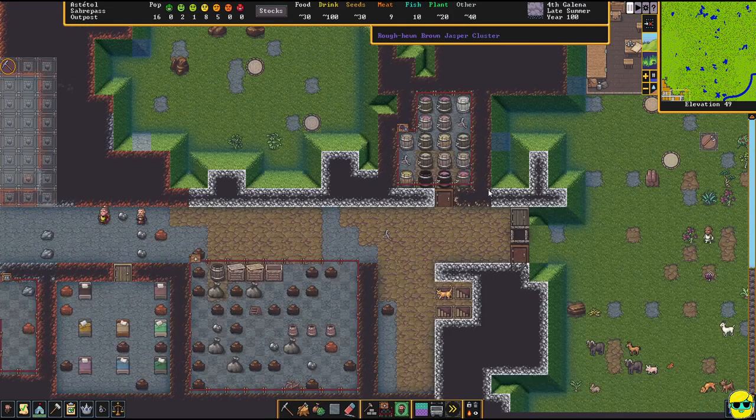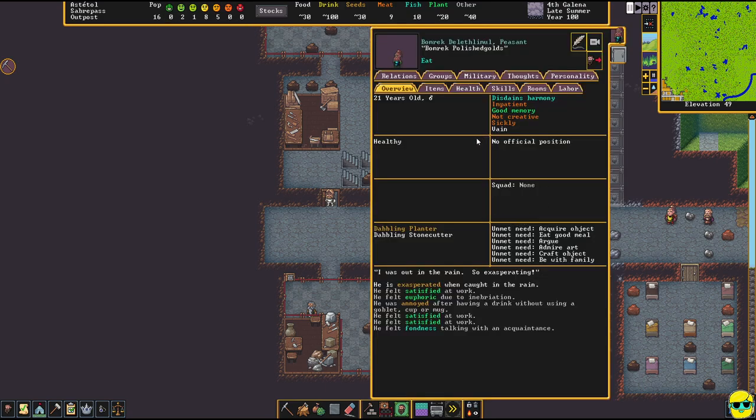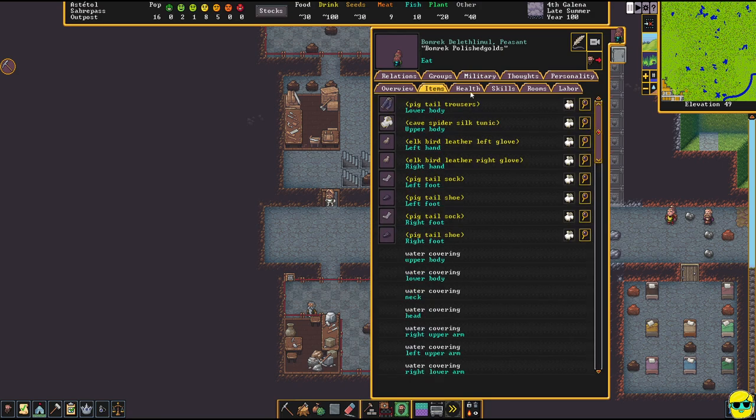I see a dwarf with a sad face — you want to keep your people happy. In the upper center of the screen you can see their moods. Left-click on them and in the bottom box you can see why they're unhappy. This person was annoyed drinking without using a goblet, cup, or mug, and didn't like being caught in the rain. Since most of our dwarves will now be underground, being caught in the rain won't be a problem. You can also see their unmet needs: a good meal, admiring some art, being with family.